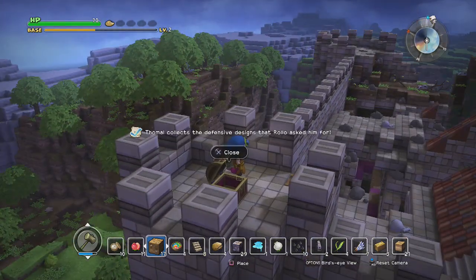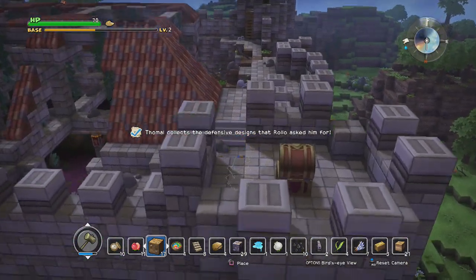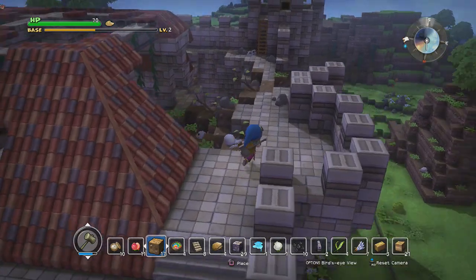Unfortunately everything's going to be overcast for a while. I kind of do like that all the old ghosts talk in the old type of English like they did in the original Dragon Quest. Chest unlocked — let's grab this blueprint and just go home.